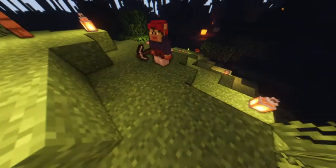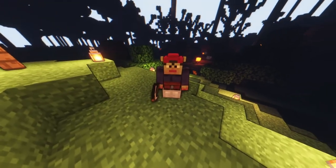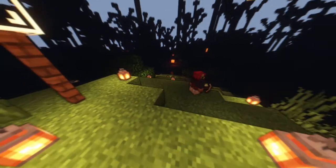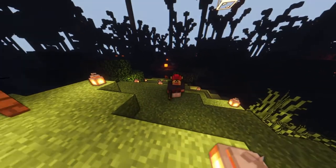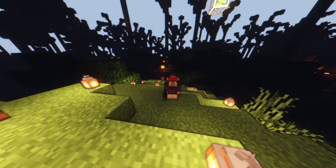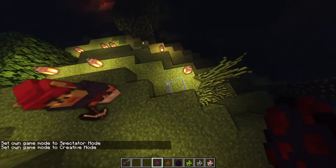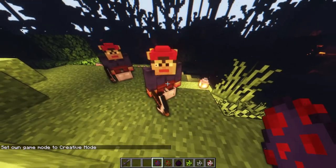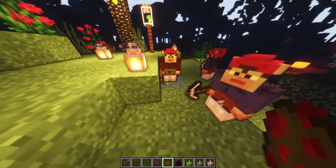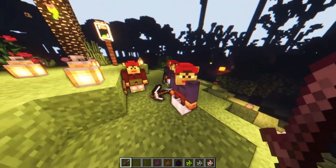Next we have the Red Cap — a mob added by the Twilight Forest. It will laugh occasionally and can be heard by nearby players. Red Caps can spawn in darkness and their spawners can be found in many of the Twilight Forest's generated structures. They've got a pickaxe and a little red cap. There are different variants of them: we've got the Goblin and the Sapper. One's a little bit smaller, they come in different variants, and the ears move also.